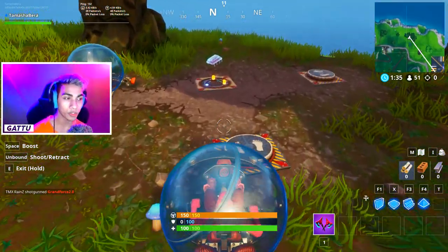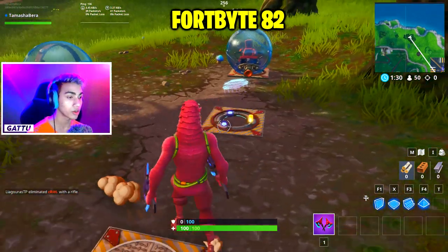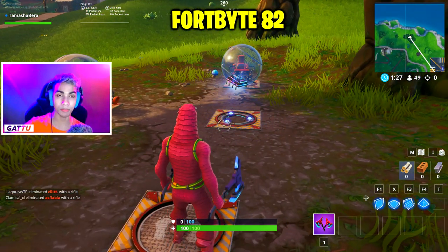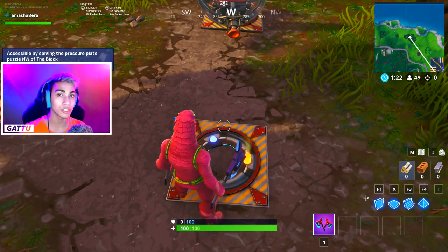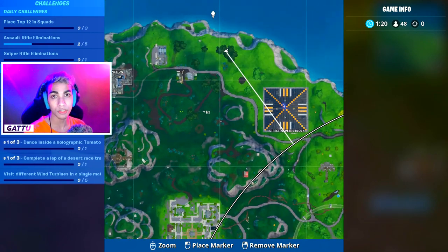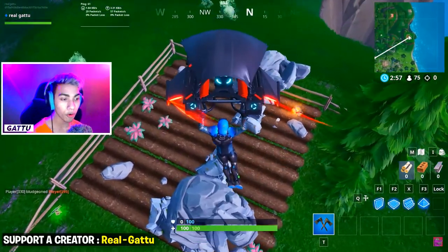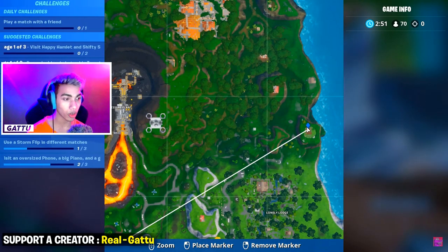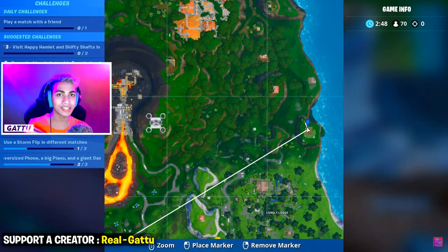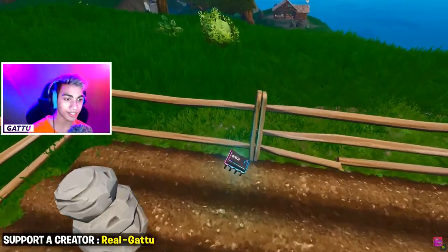Fortbyte number 82 is accessible by solving the pressure plate puzzle northwest of The Block — apply pressure on the pressure plates using hamster balls, quad crashers, or friends to unlock it. Fortbyte number 83 is found in a rock garden near the coast — drop in at this location and find the rock statues at the edge of the water.